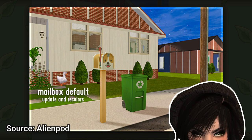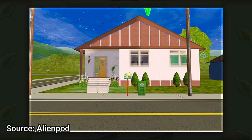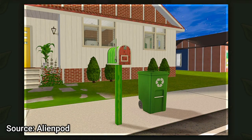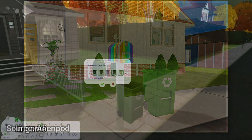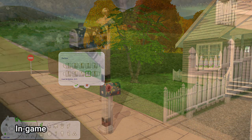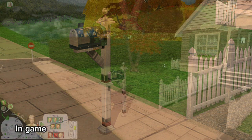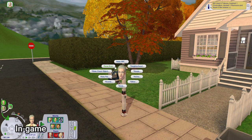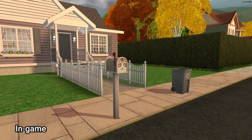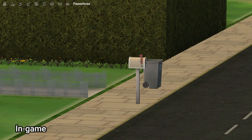There were two specific replacements I'd been looking for for quite a while, and I managed to find them both in the very same place: the default mailbox and trashcan replacements by Alien Pod. Each comes in a variety of colors and looks detailed both in lot and neighborhood view. The only issue with the mailbox is that it may not fully overwrite the original when you first enter a lot, but the fix is simple — shift click on the mailbox, choose force errors, and reset it. If any pieces of the old mailbox still cling on, simply delete them with the hammer.